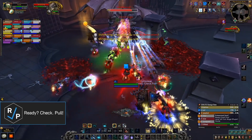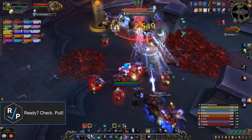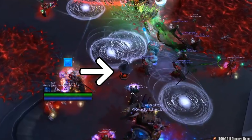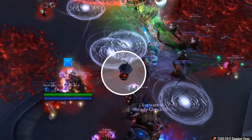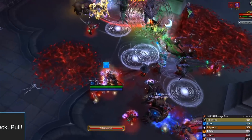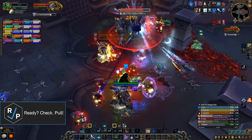There's only one notable change from heroic to mythic for Shriekwing. The circles that shoot out from the boss are invisible now, unless you have a debuff from this new blood lantern that you can pick up and move around. The lantern applies a debuff in a super short 4-yard range when it's on the ground, but when someone's carrying it, the range is extended to 14 yards. So all you have to do is stay close together and have someone pick up the lantern when the circles are coming out.